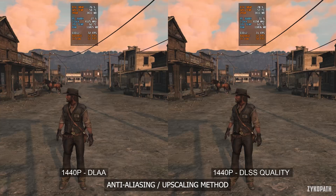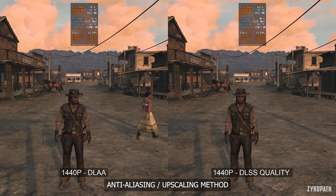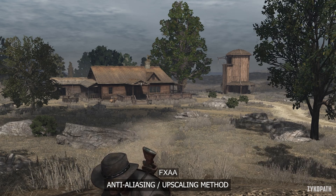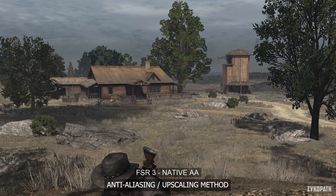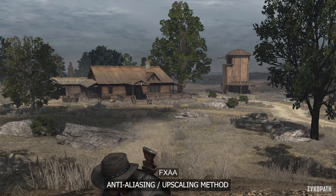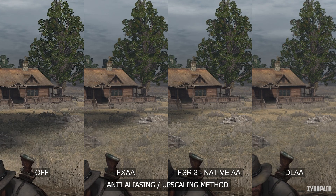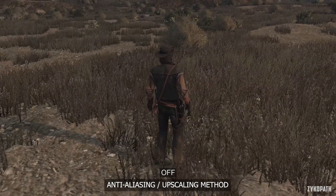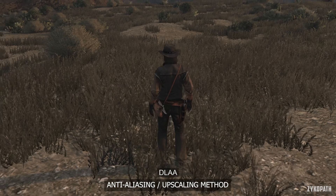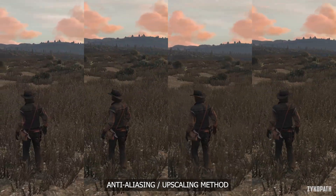For the anti-aliasing and upscaling method, I opted to compare native options rather than quality options, because this game is rarely GPU bound. Going from no AA to FXAA just looks blurry. FSR3 Native AA looks really sharp and only suffers from slight shimmering on moving trees, while DLSS looks too soft — even blurrier than FXAA — though it doesn't have the tree shimmering. During motion, neither FSR3 nor DLAA had noticeable ghosting. For the first time I can't recommend DLAA as the clear winner — it's tied with FSR3 Native AA.